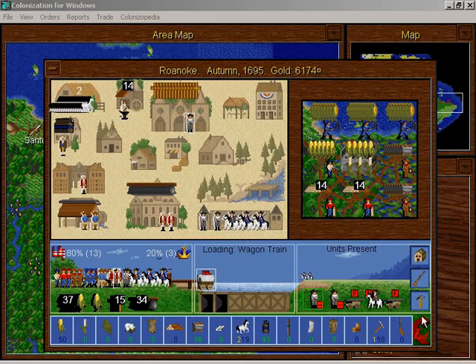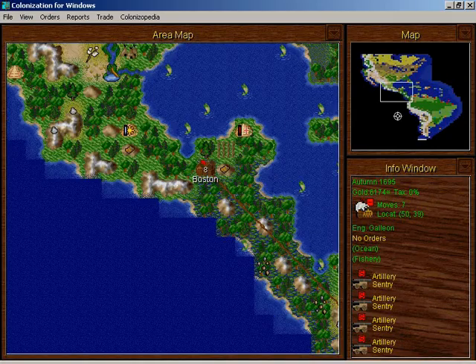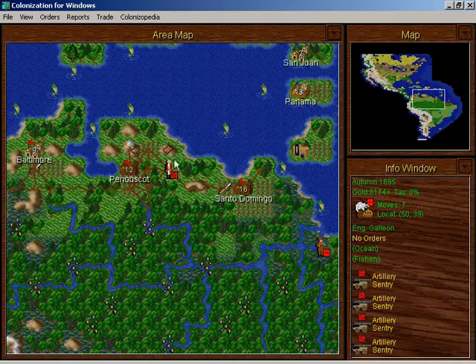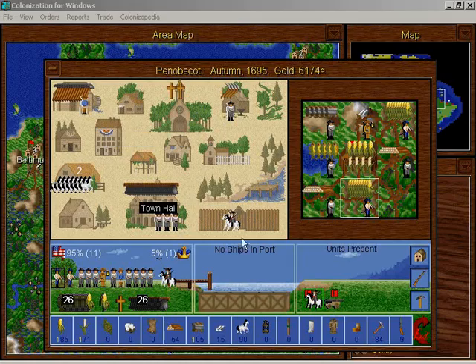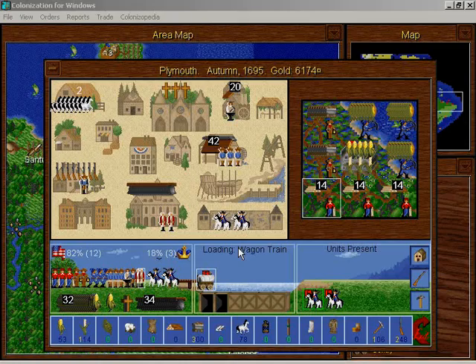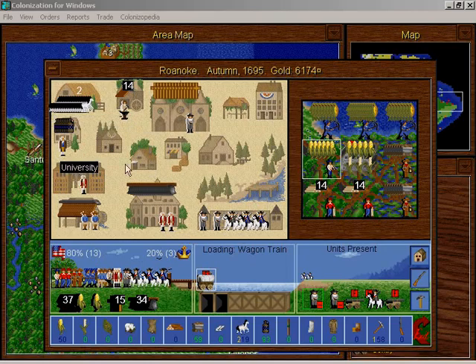But will I train another statesman still? Let's have a look here. I need a statesman in Boston — do I have one on the road? That guy's probably going to either Baltimore or Boston. Yeah, I definitely need another one or two elder statesmen. So I am going to go to Roanoke. These guys are being trained in Roanoke now.